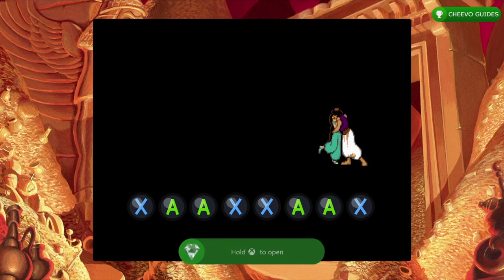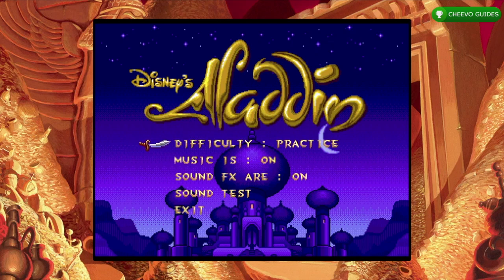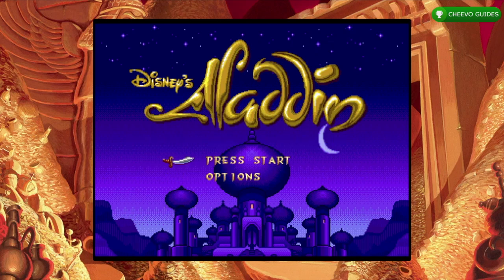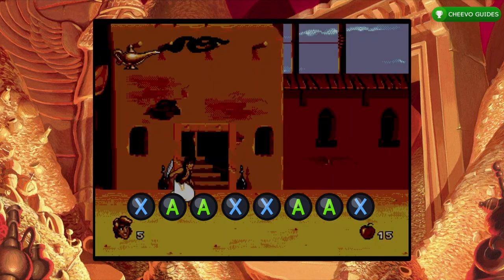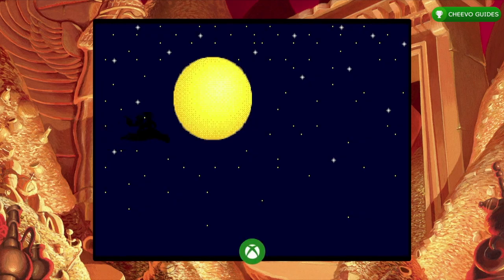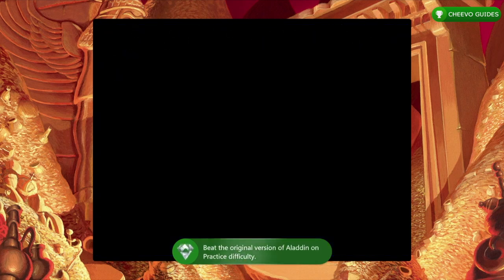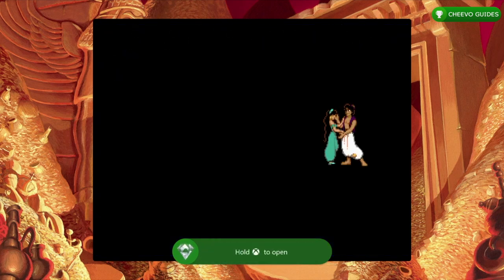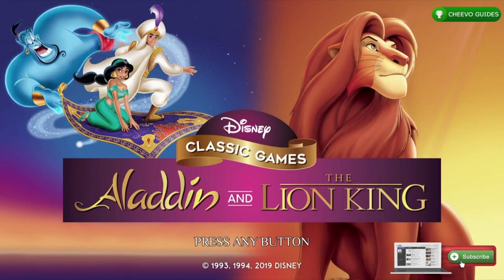After completing the hard difficulty, start the game again on the easiest difficulty and input the same cheat on each level. Once that's completed, you'll have the achievement for beating the game on the easiest difficulty, and you'll have all Aladdin achievements unlocked for a total of 850 gamer score. Keep an eye out for my next video on how to get the Lion King related achievements. As always, I appreciate you guys tuning in — if this video helped you out, please leave a comment and don't forget to like and subscribe.